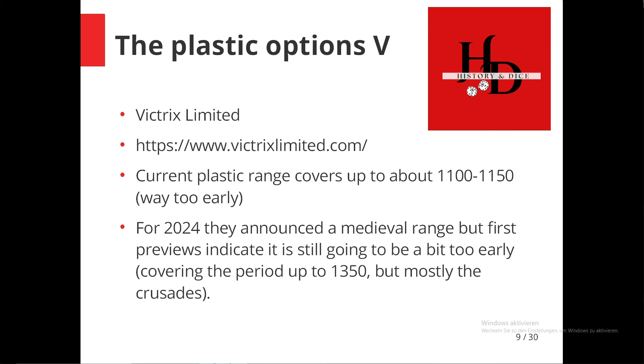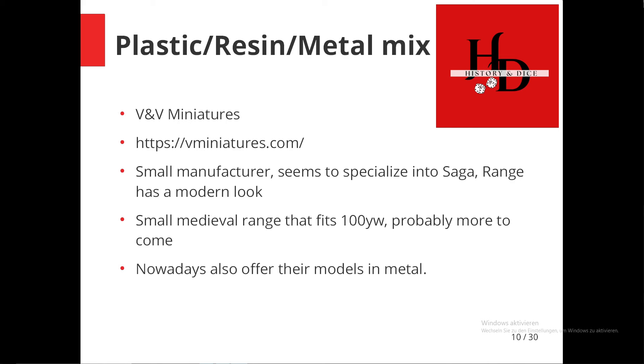Then we have Victrix Limited. At the moment their range is too early — it's good for up to maybe 1150 depending on which helmets you use, covering roughly the first through third Crusades and then it tails off. They did preview a medieval range, but just looking at the preview pictures and what they've written, it looks like it will cover the middle of the Crusades — from about 1100 to maybe 1350. Since they're trying to build Crusaders, Arabs, and Byzantines, I suspect this range is also going to be too early, so I would suggest not picking it.